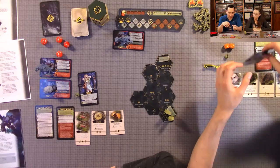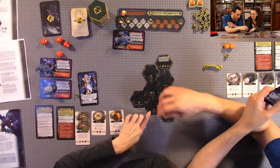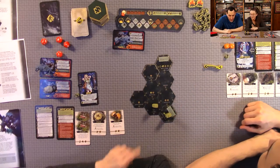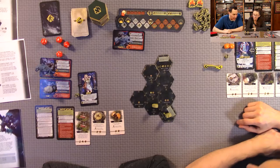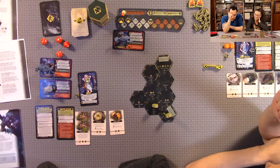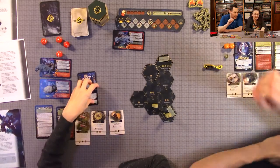Anthony gets the first player token — he's going to rest, which reduces heart rate by two, and then scout. He reduced his heart rate and now has one more action, so he rests again to lower it by one more. We're both back down to zero heart rate. Now it's my turn — I'm going to try the endeavor, needing a four or higher. Didn't roll well — going to scout instead.